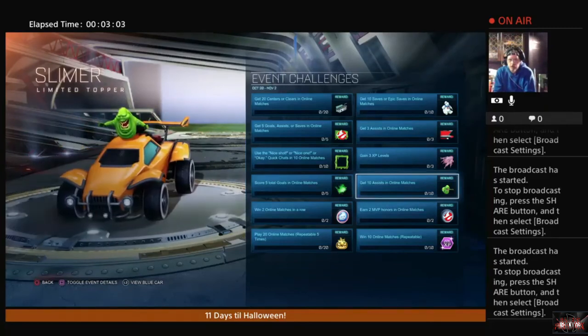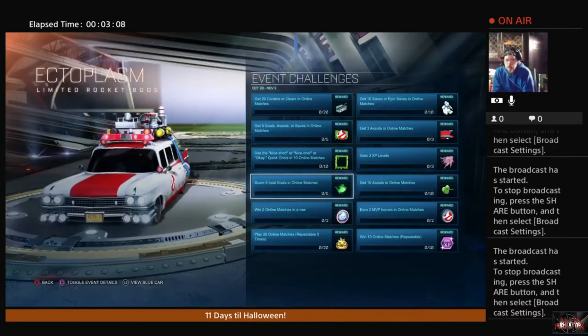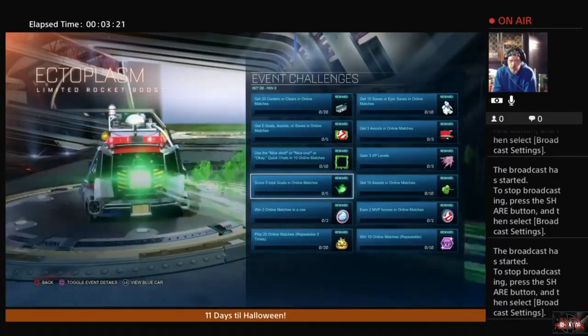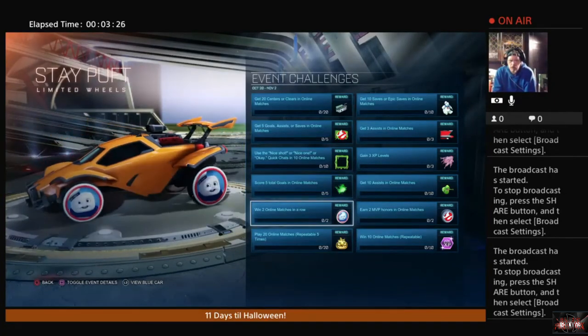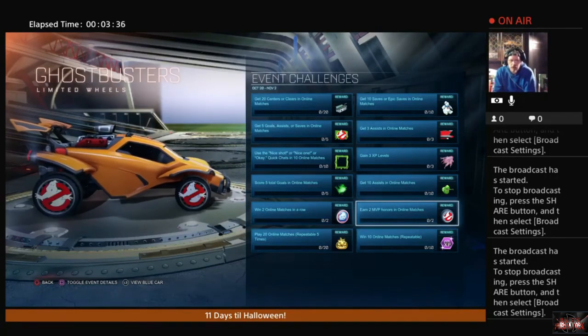Which leads me to believe this could very well be a repeat reward. Next, score 5 total goals in online matches and that is going to net us this slime green ectoplasmic goop coming out of the back of your vehicle. Moving on, win 2 online matches in a row and that is going to net us the Stay Puft Marshmallow Man wheels. And if you want the Ghostbusters wheels, you need to earn 2 MVP honors in online matches.